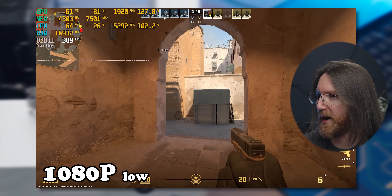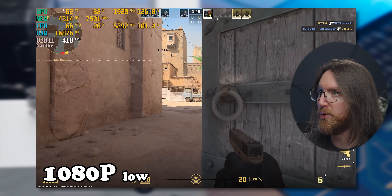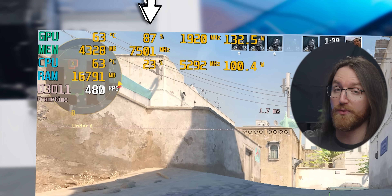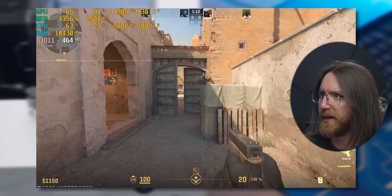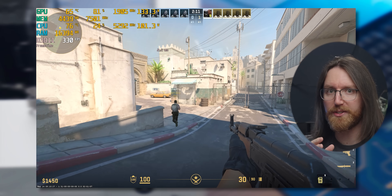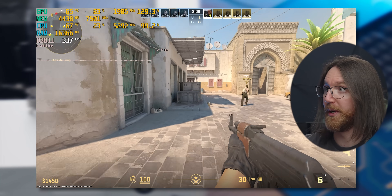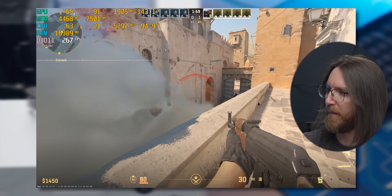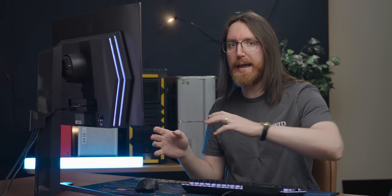We're starting off with CS2 to gauge the eSports performance of this graphics card. The graphics card isn't 100% being utilized, so it'll be interesting to see how much variation there is in performance with the different graphics cards, especially with our i5 in here. In terms of temperatures, despite our tiny little cooler, we're doing pretty well — 65-ish isn't too bad. The 3060 is drawing more power than I remember: about 135-ish watts from the GPU, and that's not even with full utilization.